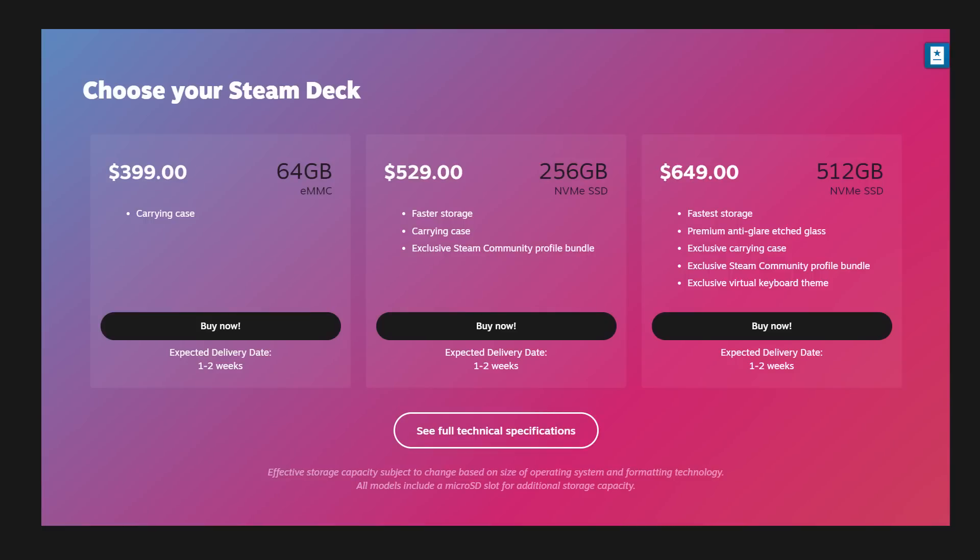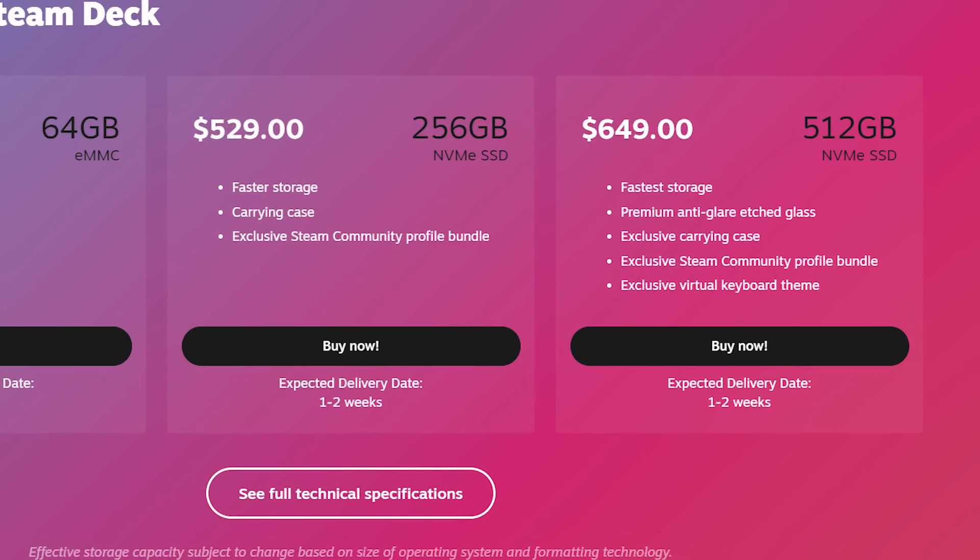First things first, what we're going to do is a little buyer's guide here. I spent a fair bit of time staring at this screen. They have these 64, 256, and 512 models starting at about $399 and increasing by roughly $120 per tier. Down below are some of the additional perks as you move up those tiers, but I'm here to argue basically nothing there matters.